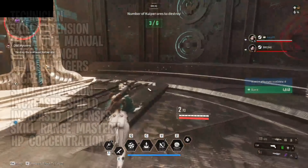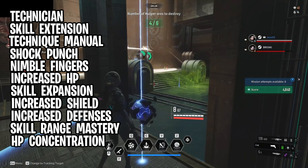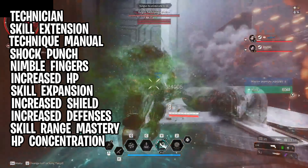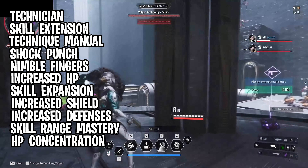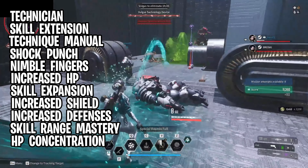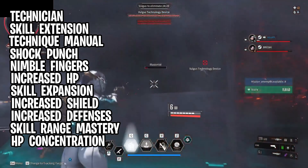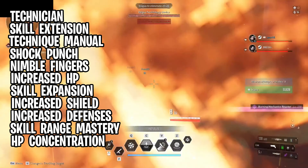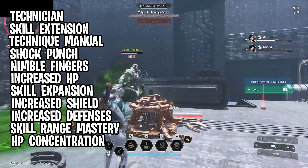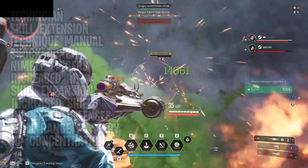For the endgame build, the recommended modules are: Technician (skill power modifier), Skill Extension (skill duration), Technique Manual (landing a skill attack deals a portion of max HP as additional damage, with an 8-second cooldown per target), HP Concentration (improves max HP and critical hit rate), Skill Range Mastery (skill critical hit damage and effect range), Shock Punch (sub attack, increases module capacity), Nimble Fingers (reduces skill cooldowns), Increased HP, Skill Extension (skill effect range), Increased Shield, and Increased Defenses.